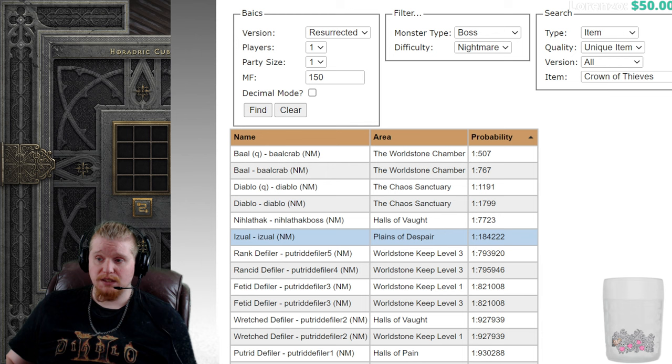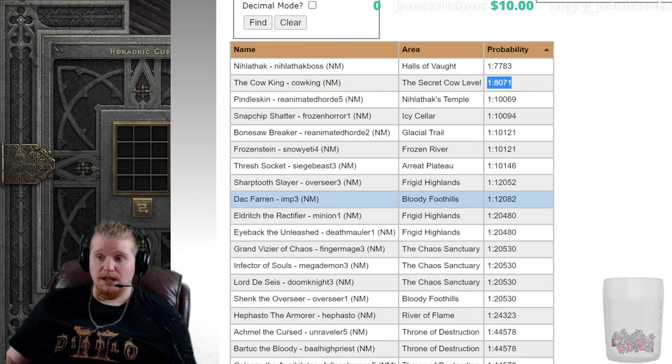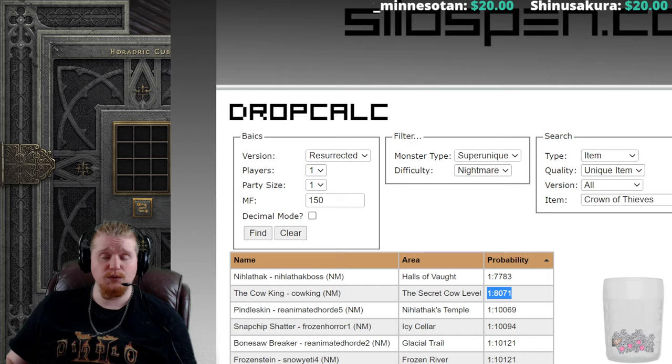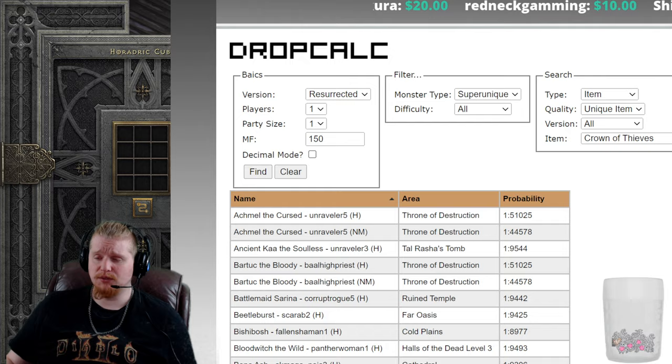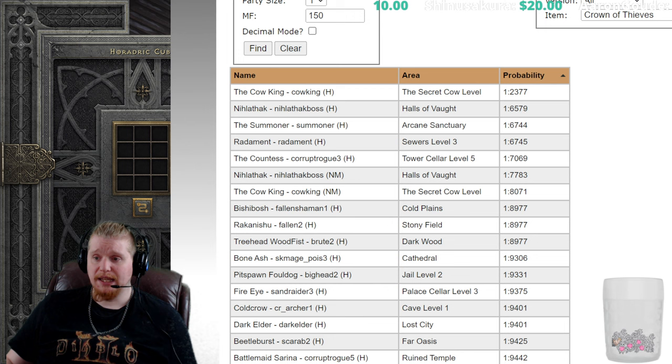Diablo in nightmare and other nightmare bosses have really poor chances — not a lot of good boss choices in nightmare. Looking at super uniques, there's not a lot of good options either. Monsters like Pindleskin and Cow King are strong but most good super uniques are in Act 4 nightmare, which puts you at level 60-70 range — not ideal farming for a level 49 item.